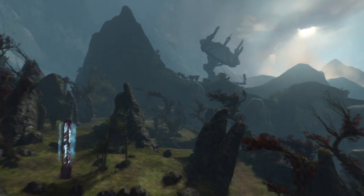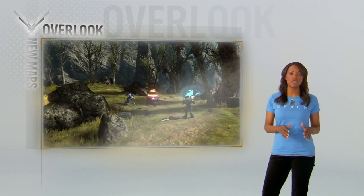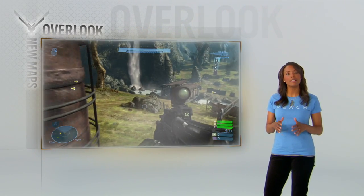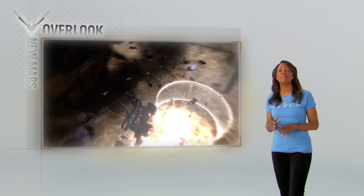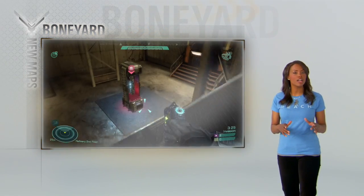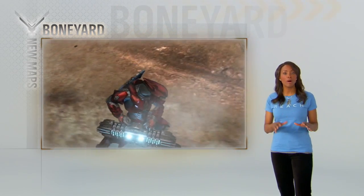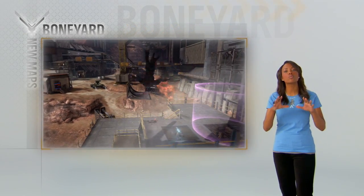You want to go big? Overlook features generator defense — Spartans versus Elites. Elites destroy the generators. Spartans get up close and activate the blast shield, and if you get taken down, launch your counterattack from a new location. The final map in the beta is Boneyard, and it is custom-built for invasion. Elites shut down the generators, deactivate the security, and deliver the navigation core to your phantom. Spartans, your job is simple — you stop the Elites, because that's what you do.